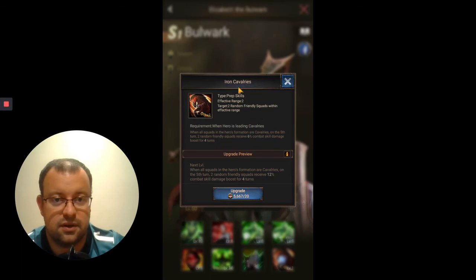Skill 8 is Iron Cavalries — a prep skill that happens with her in your squads. It's not chance-based like the other two, and it's an end-of-battle skill. It's going to buff two random friendly squads within effective range of 2. You can put her on any line for this to work, but you don't want her on the back row because her other two offensive skills won't reach. You can put her in the middle row if you're desperate for a middle-row cavalry S hero, and she's perfectly fine on the front row.